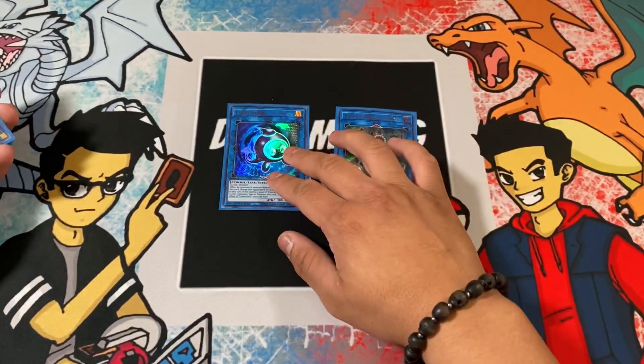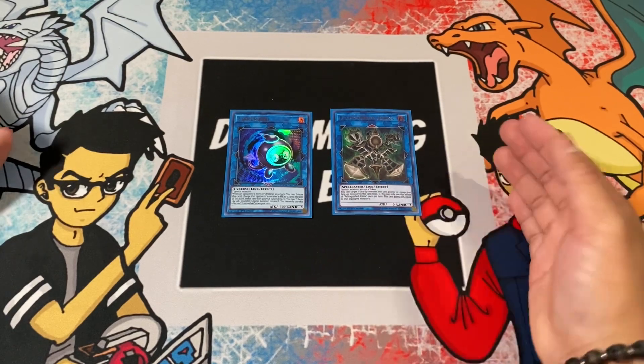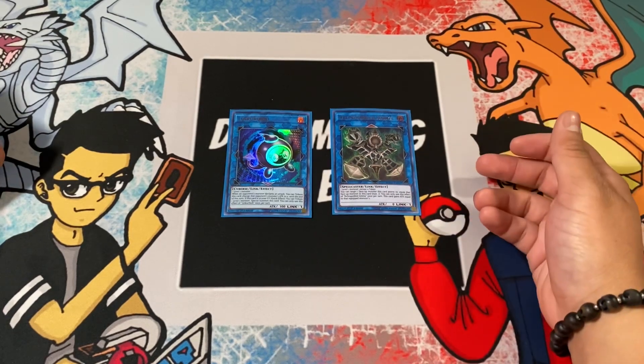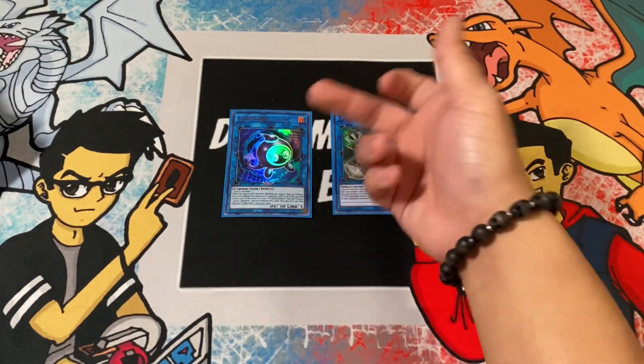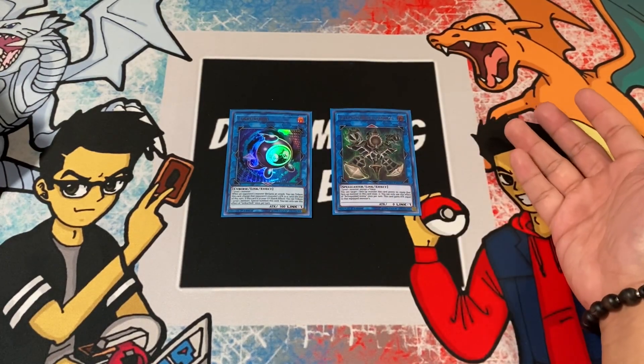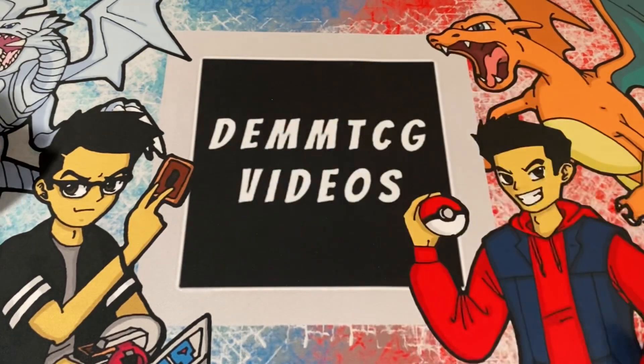Moving on to the extra deck — for Link 1s we're running Link Kuriboh and Relinquished Anima. Some people don't pay attention to their zones, so Relinquished Anima is a good way to punish them. Link Kuriboh is basically your go-to Link 1 with Drytrons since you're running a bunch of Link 1s.